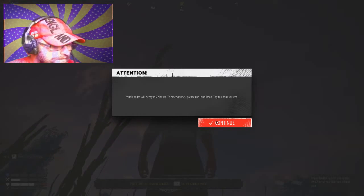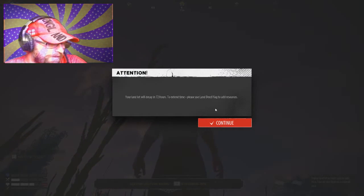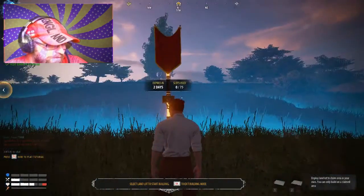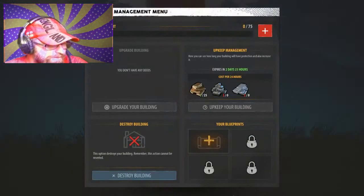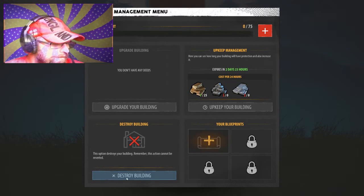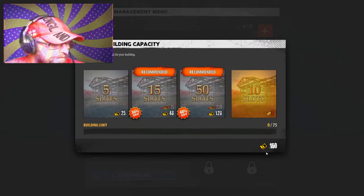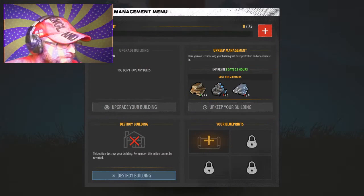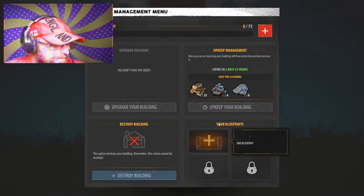Your land lot will expire in 72 hours, so extend the time. Please use the land deed to flag resources — oh, flag to add resources. So I need to add resources to keep my land deed from going away. Upkeep your building, destroy your building, upgrade your building. This is getting complicated. So I need rocks and stone, and I don't have any blueprints.